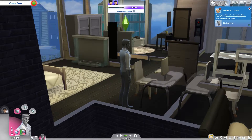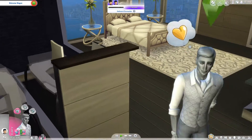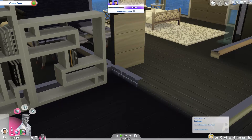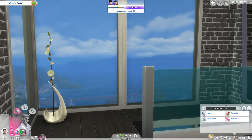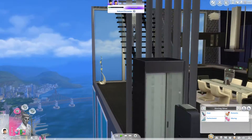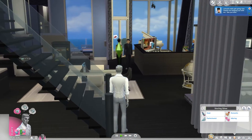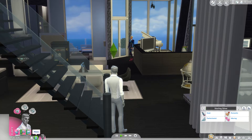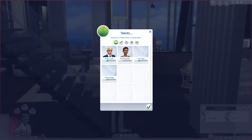He's a romantic! While we are waiting for this to go through, let's meet Sterling and actually show you all of his stuff. He has the soulmate aspiration, because obviously we're starting a lovely legacy and he needs to work on that. He is neat, he's a perfectionist, and he is romantic. Let's travel and find our lovely pink ladies.